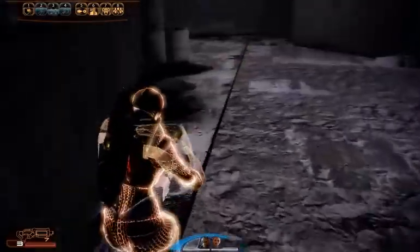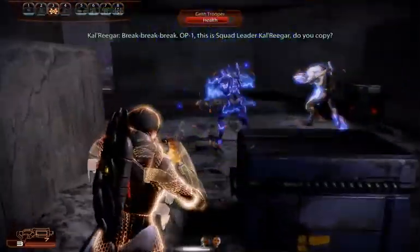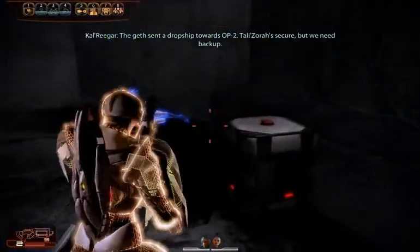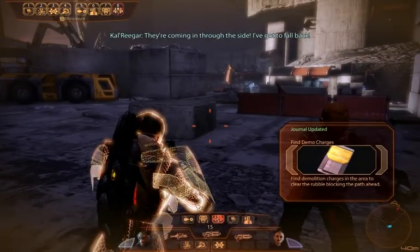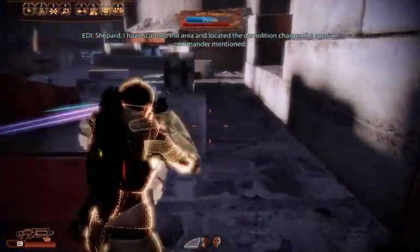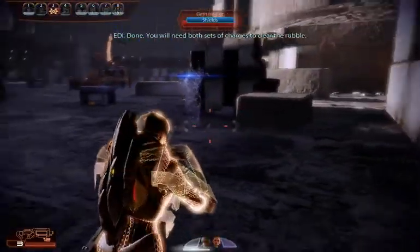I'm with you! Shepard, I have scanned the area and located the demolition charges before you command mentioned. Put it on my radar. Done. You will need both sets of charges to clear the rubble.